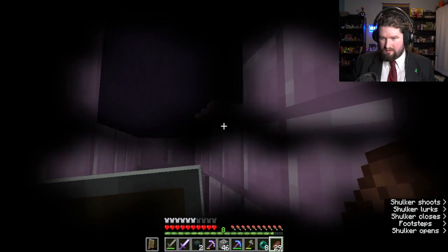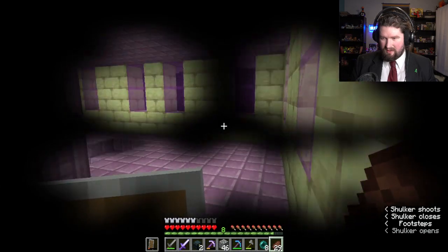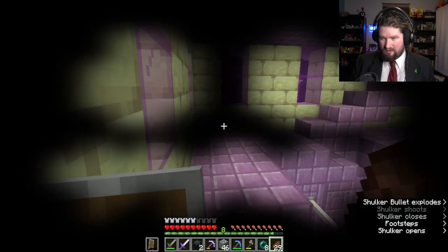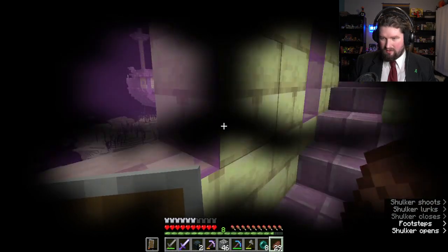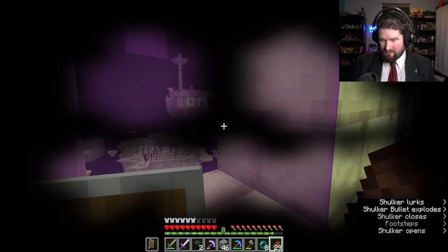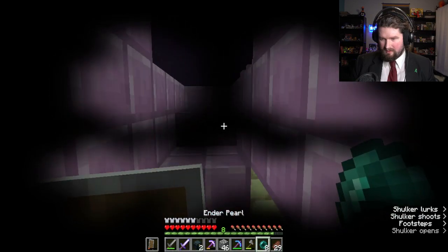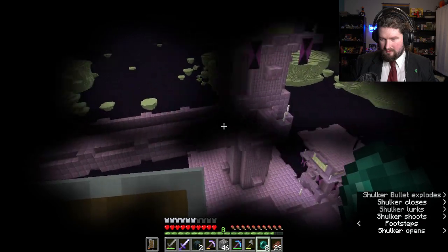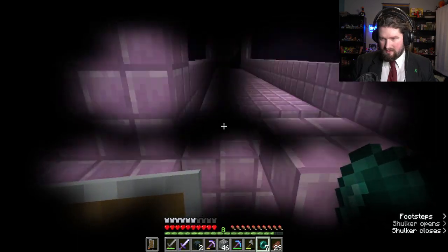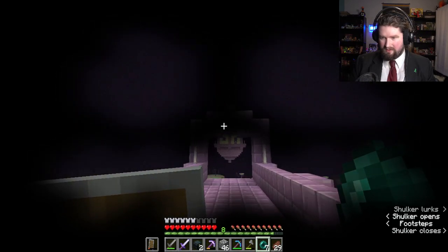Oh crap — bad placement for that. Where is the thing from here? Is it out that way? It's over that way — I went to the wrong tower. Oh, there's a shulker on it too. There we go. I'm here. It's up that way — oh, clearly. Obviously. I don't know why I even thought.